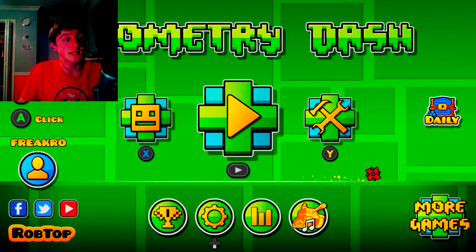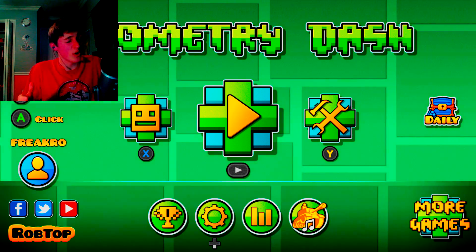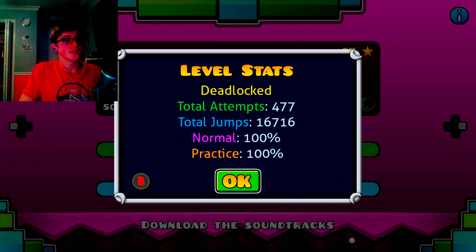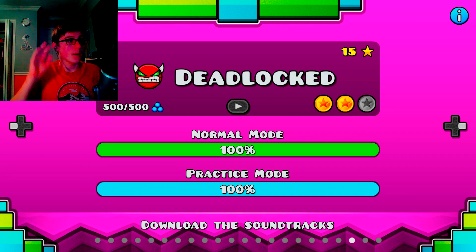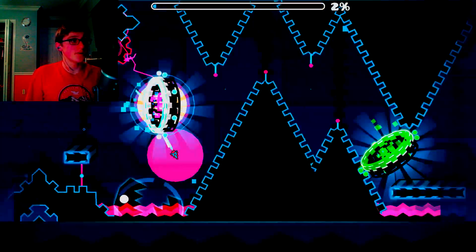If you don't know what this challenge is, it's where you take a Geometry Dash level and do as well as you can in one attempt. The level I'm doing is Deadlocked, and as you can see my attempts are 477 — so you know I don't cheat. I'm gonna show you the attempts after I finish too so you guys know.